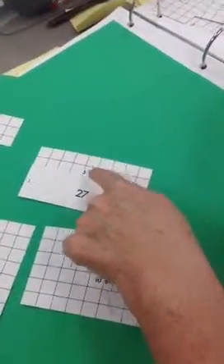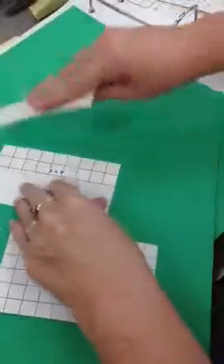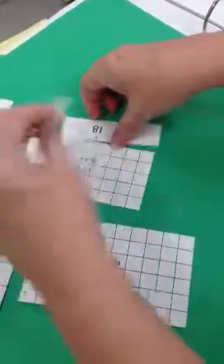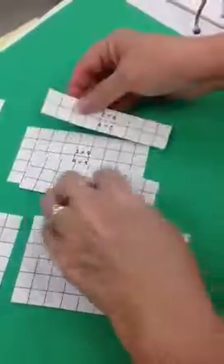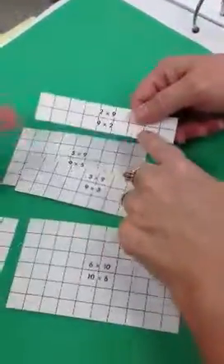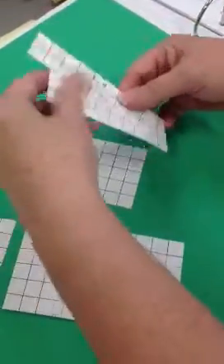I had to pick a nine by something so I could finish filling up this one to make a match and fill the whole square up. This is mine because three by nine plus two by nine equals five by nine. And these are my cards that I record on my sheet.